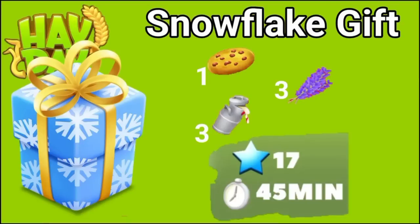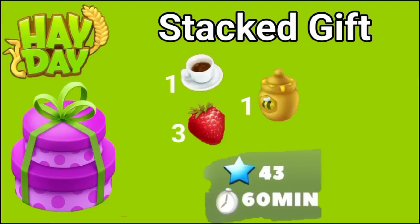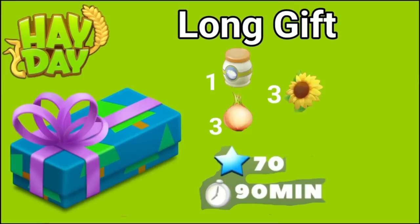The very first gift is the snowflake gift. To make this, you're going to need one cookie, three indigos, and three milk. This unlocks at level 17 and takes 45 minutes. The next is the green gift, unlocking at level 25 — you need one violet dress, three chili peppers, and three apples, also taking 45 minutes. The stacked gift requires one espresso, one honey, and three strawberries, unlocking at level 43 and taking 60 minutes. Last but not least, the long gift unlocks at level 70 — you need one mayonnaise, three sunflowers, and three onions, taking 90 minutes.